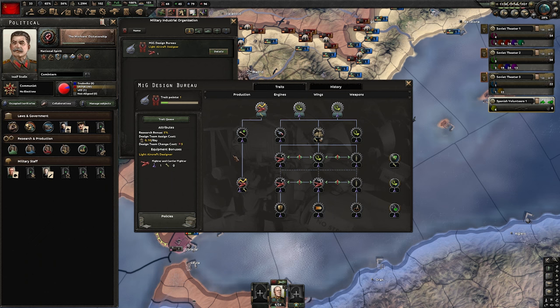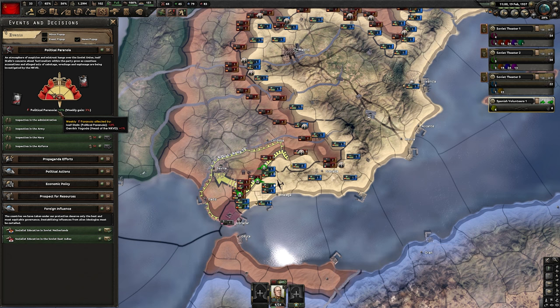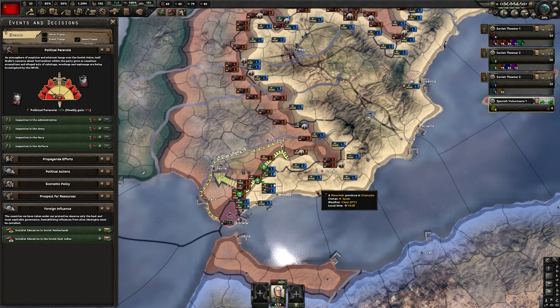As soon as you complete the relevant research, design your new F1. Before that, also pick the MIO with the suggested priority. For the F1, we use this design, replace the default one, and set production to 15. You can then focus on the civil war in Spain, but keep an eye on political paranoia — when it gets to 25%, pick inspection in the navy. At 27% political paranoia, I pick inspection in the navy.